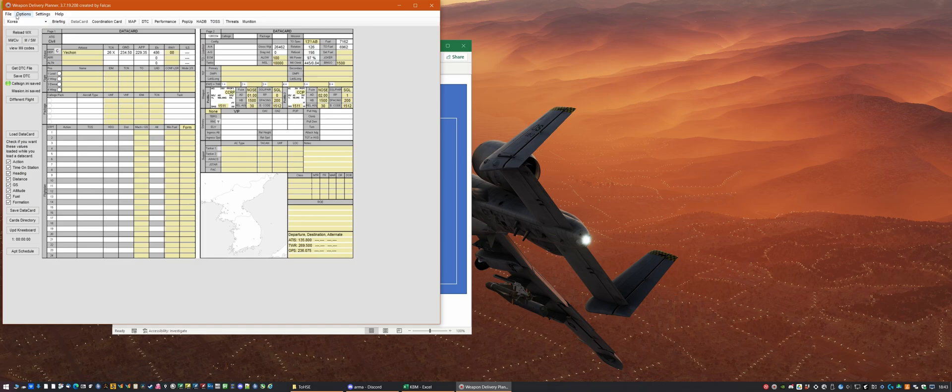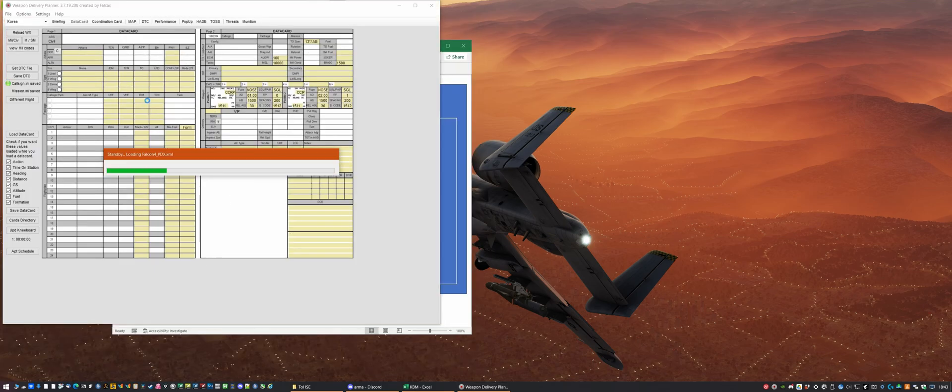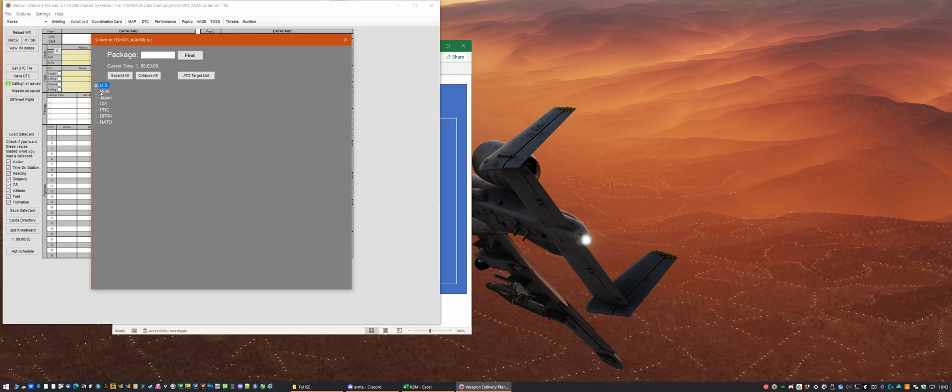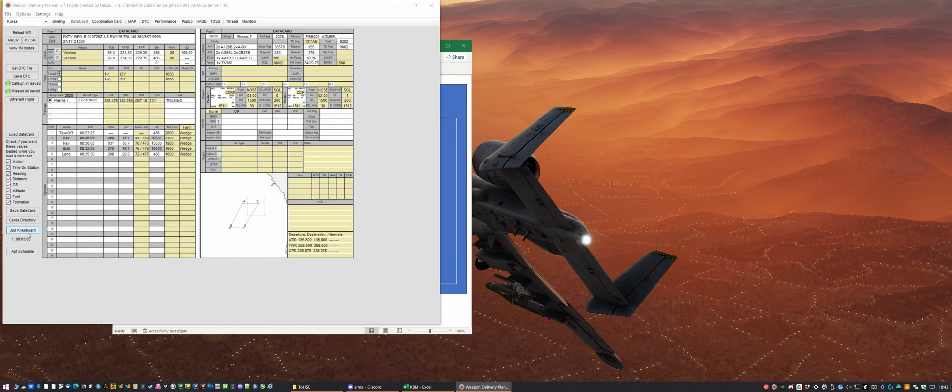Having loaded it up, go into the Weapons Delivery Planner and update the file. Notice that when we come back to KTO and switch on the file open, it always pulls us to the correct location — so we don't have to be navigating back through different theaters. The one we want to load up here is Fish 001 AGM 65L, and I'll press OK.